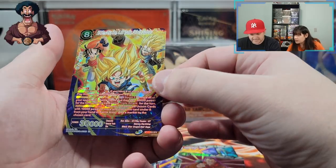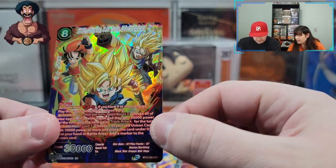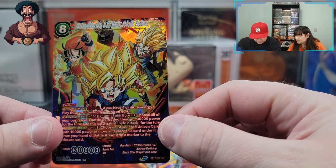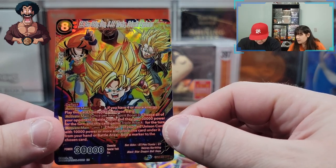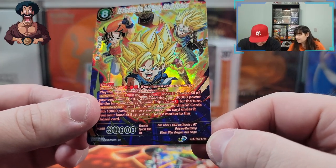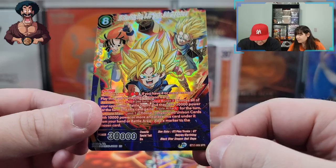Ooh, I like this one — SPR! Big win. Super Saiyan Son Goku, Pan, and Super Saiyan Trunks: Galactic Explorers. I like it. Very nice. Let's wrap this bad boy up.